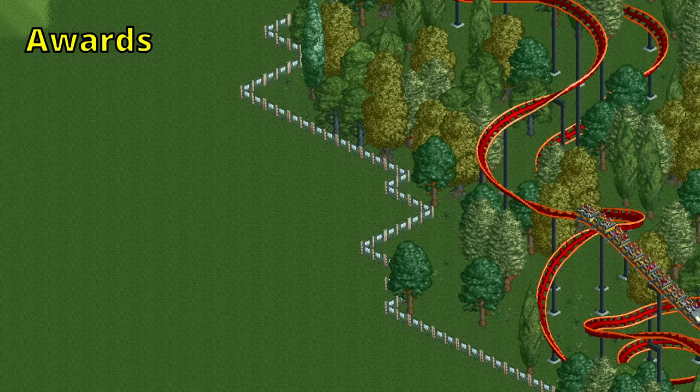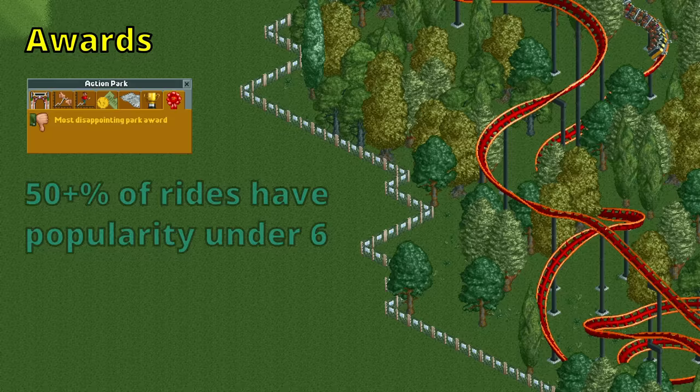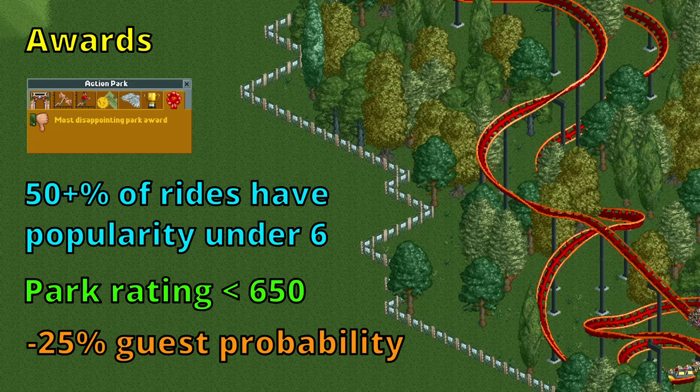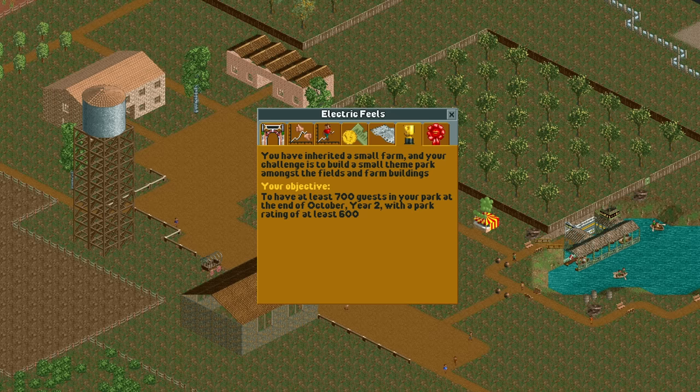Guest generation can be influenced further by awards, and the park rating is a parameter in one of the 17 different available awards. You qualify for the most disappointing park award if at least half of your rides have a popularity below 6 out of 255 and your park rating is below 650. This is a negative award which reduces guest generation by 25%, so that's another reason to keep your rating high.